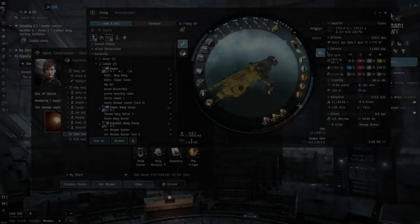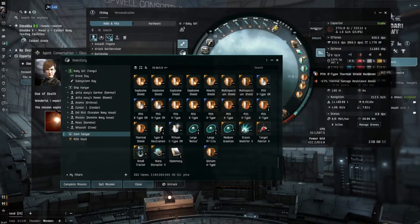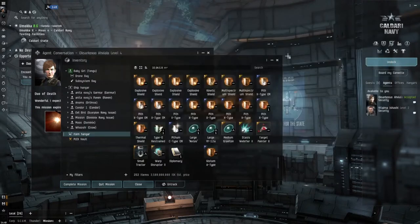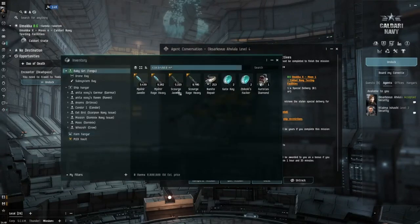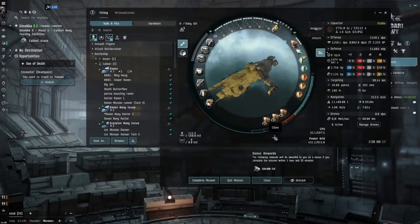Right guys, here we are. So let me just double check what we've got: two kinetics and a thermal, and that will give us 91 kinetic, 83 thermal, and that's bang on for cap stable. Everything running cap stable, that's what you like to see. Let's have a look at ammo. Pretty good. Just swap them. Jobs are good.